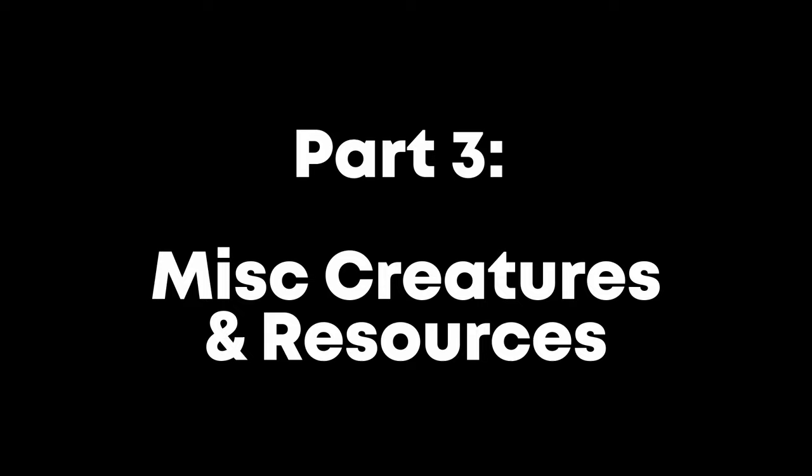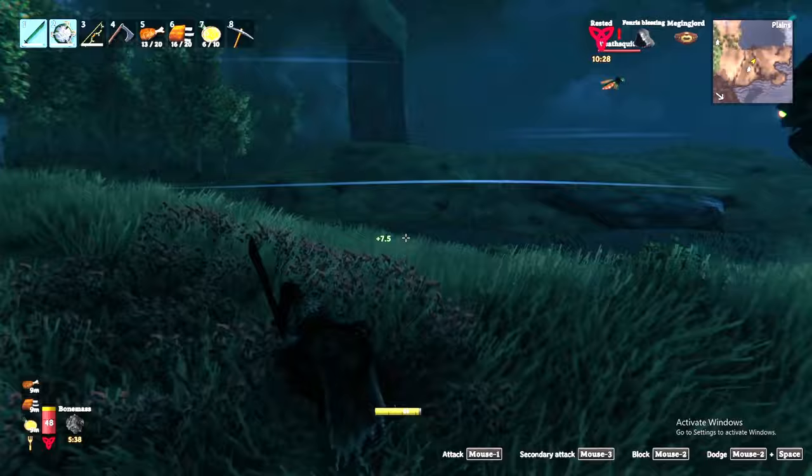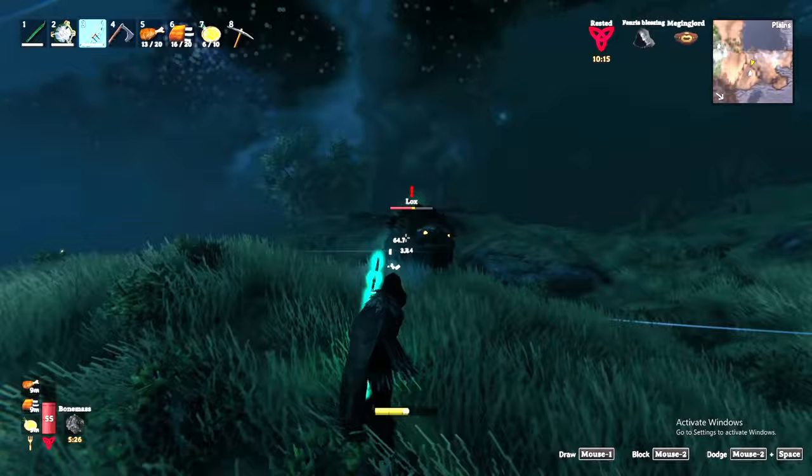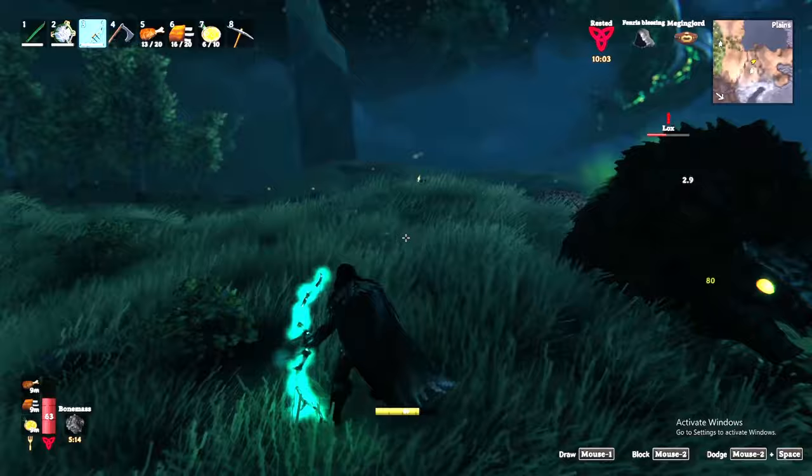First, loxes are giant, furry, bison-like creatures roaming the plains, often found in groups of 2 or 3. You cannot take these lightly as they pack a punch and have a ton of health. I would recommend slowly taking these down with arrows until you figure out their parry timing. Once killed, they grant you lox meat, lox pelt, and the lox trophy. The lox meat will be a critical food item even into the Mistlands, and the lox pelts unlock the lox cape crafting recipe.